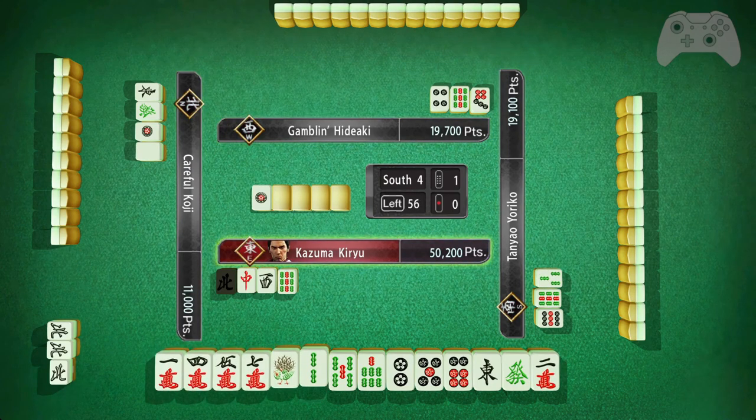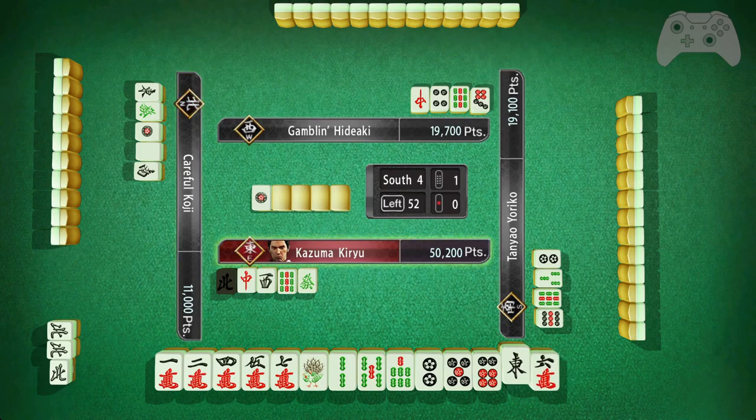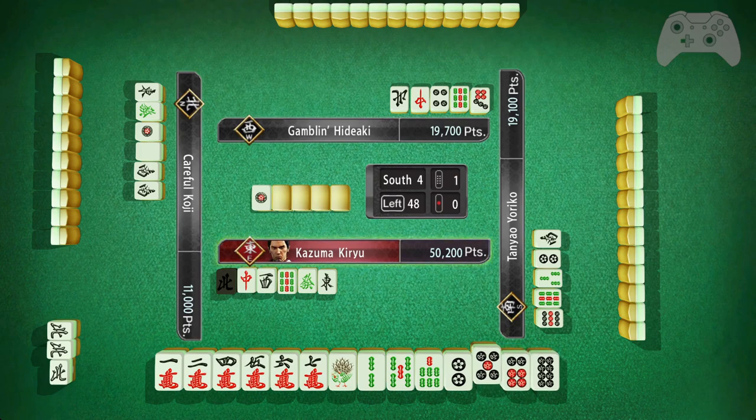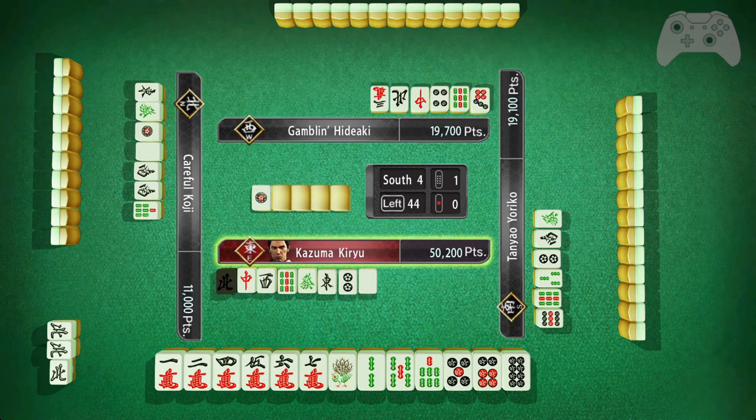Despite that, I'm still not going to toss super poorly, but I will definitely play safe should somebody get into tenpai or call reach. I can't really know when someone's in tenpai unless they call reach, but you can have a good guess if they have a yakuhai on the board — which is Seat Wind, Round Wind, or any dragon triple or kan.